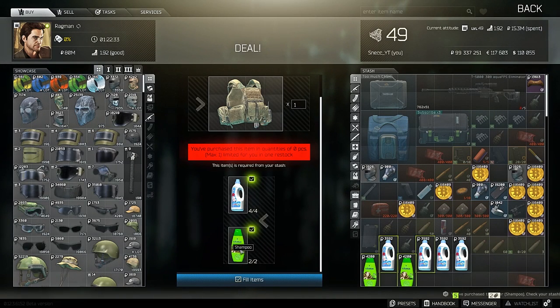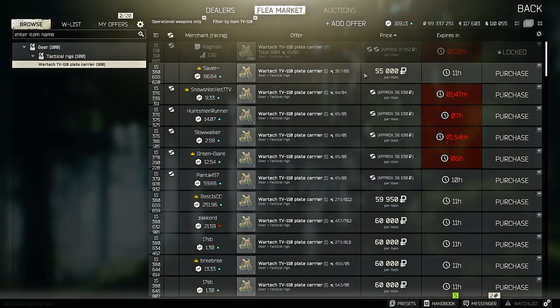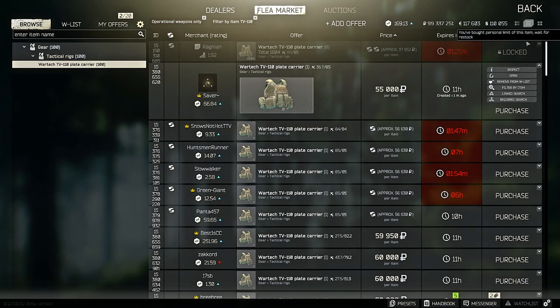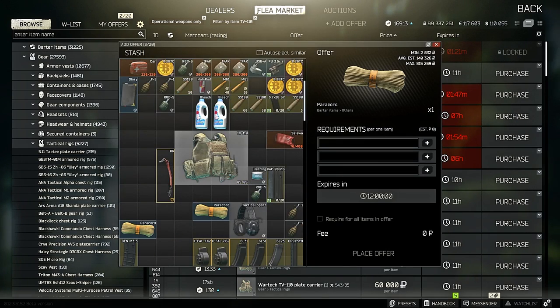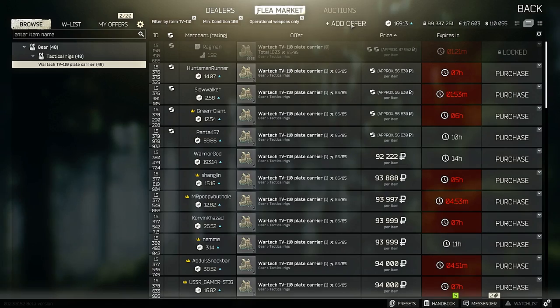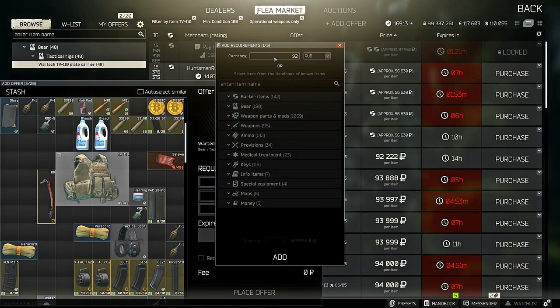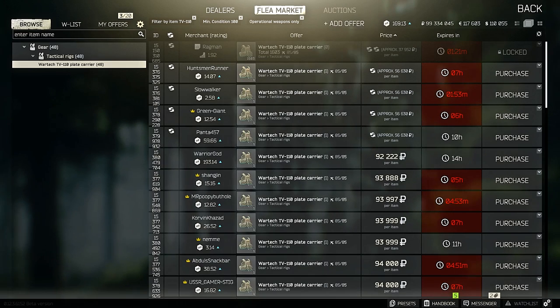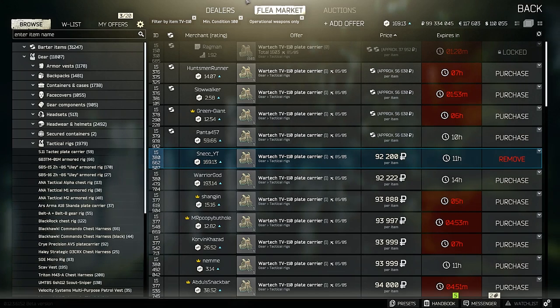Let's go to Ragman. So: 30k, 40, 50, 60, 70 — so about 65k just to trade this in. Boom, 65k. This looks like a good deal, but don't buy that — this is actually worth like 36k. I can go ahead and flip this: armor condition 100, put it up for 92,000, and it will sell. So if you want to make some quick bucks, you can buy it for 50 to 60k from the trade and then flip it. That's a good way to make some money.